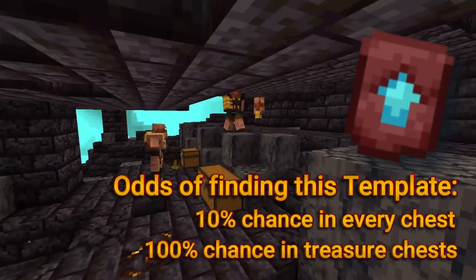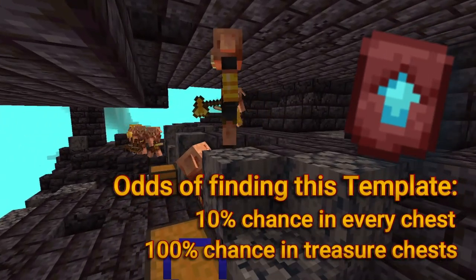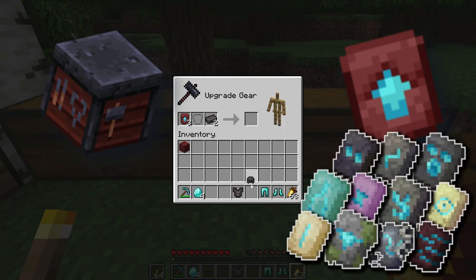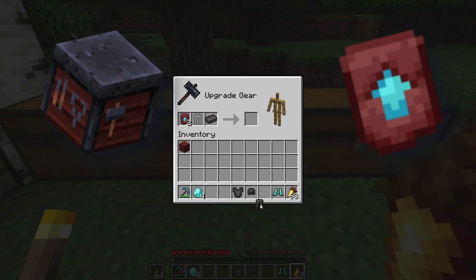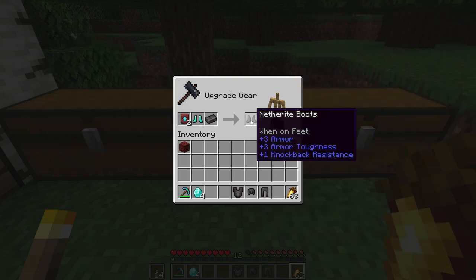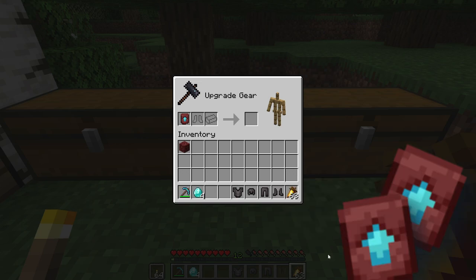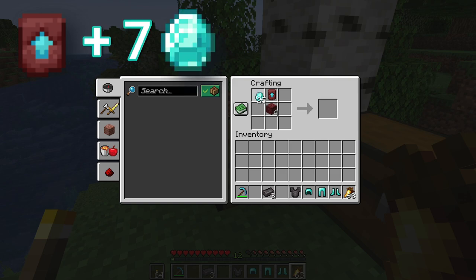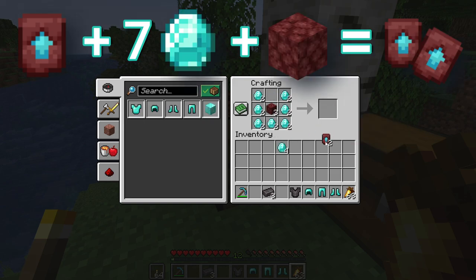Currently, these can only be found inside chests in bastions, with a guarantee of having two in each treasure room. The smithing table UI will be changed to accept all three items and will be used to make netherite gear and apply trim to armor. This will use up the template and material, so you'll need one template for every item you wish to upgrade to netherite. You either have to search around for several of them or copy the template using seven diamonds and a piece of netherrack.